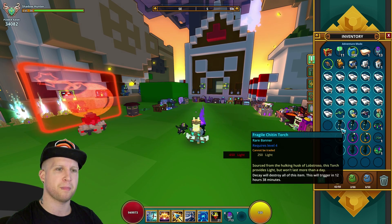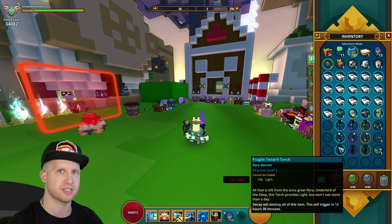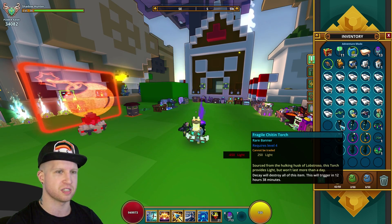They're also going to have a chance of dropping torches which give you varying passive light stats. We'll start at the top because the chitin torch is going to be the worst of the bunch — that's going to be from the U8 boss.